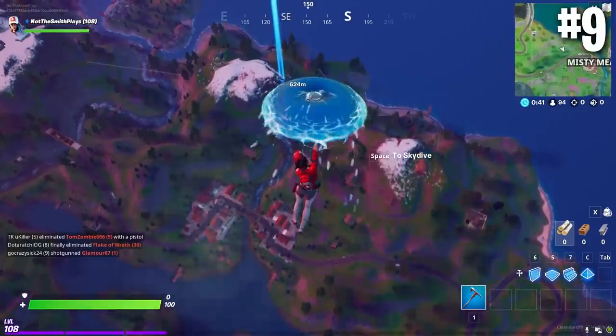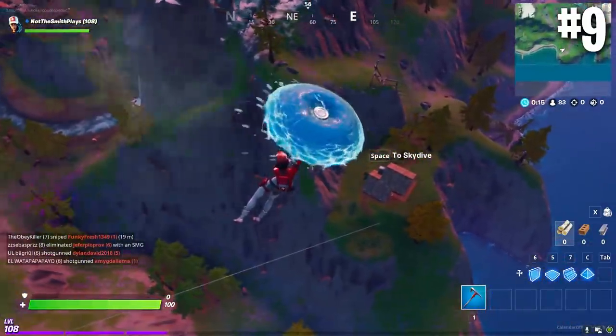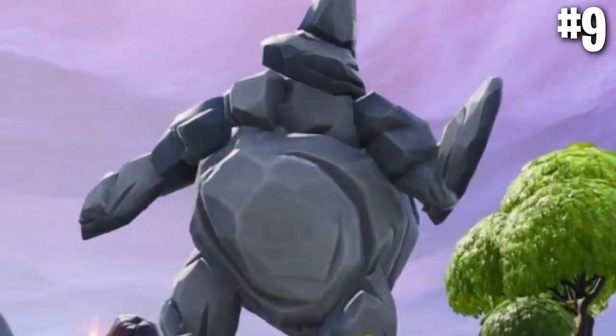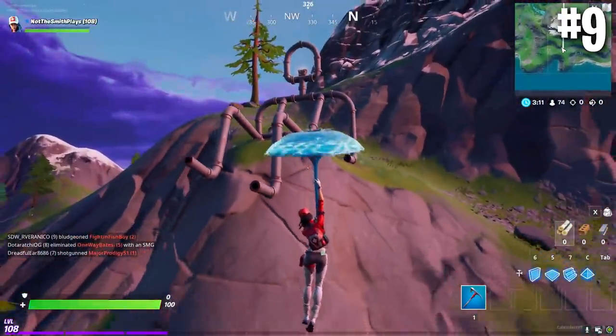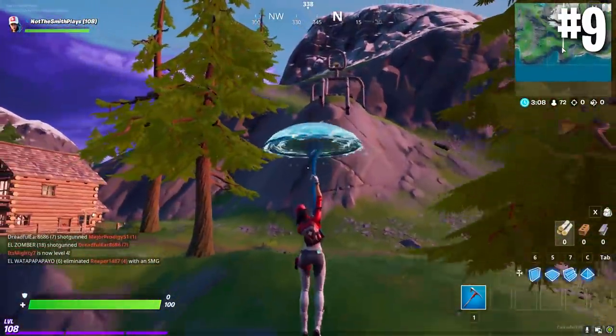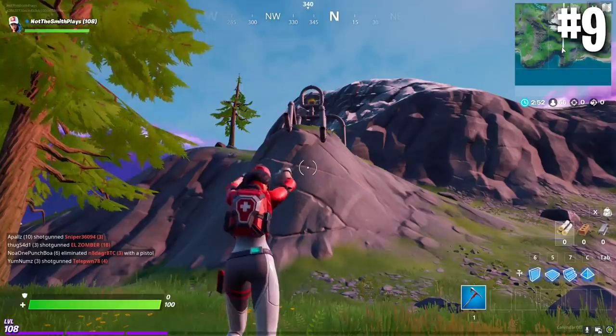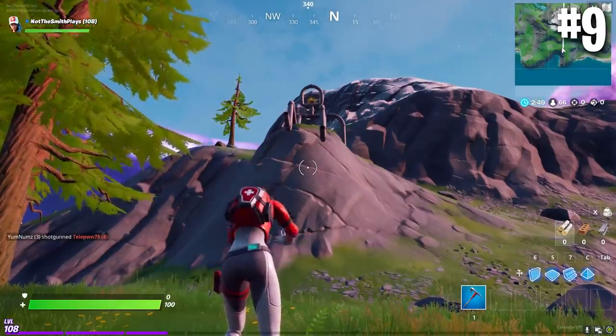Moving on to number nine, along with some old friends returning to the map we've also seen some new faces. Say hello to Pipe Man, located on the southern part of the map just next to the smaller snowy mountain. He's just vibing, looking out over the ocean. With the past map we had all sorts of different characters — most notably the two rocks that fell in love and had a kid — and now we have Pipe Man. I'm excited to see whether Epic makes a storyline around him.